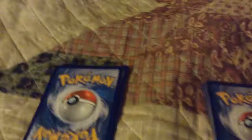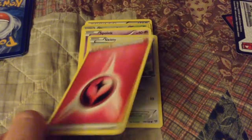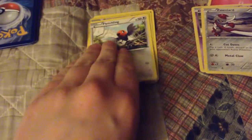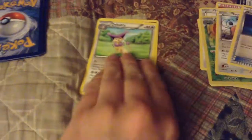I'll start with the X and Y one with Xerneas, and then I'll open the one with Pyroar in it. Alright, here we go — these are the cards from the X and Y one. We got fairy energy, which is for the new fairy type, Skiddo, Spoink, Pawnyard, Fletchling, and a reverse holo Chesnaught — even though I don't like Chesnaught very much — Tauros, Red Card, Delcatty, and Fairy Guard. So I got the Skiddo line.